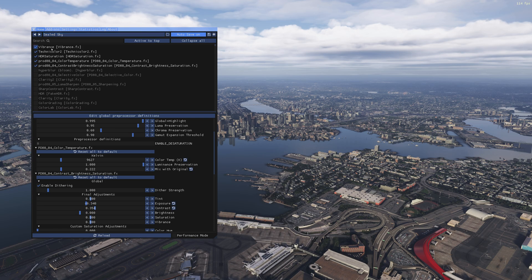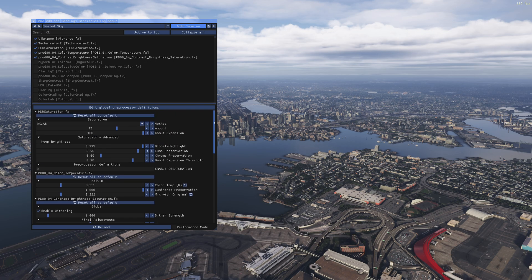Let me walk through each effect I have enabled: Vibrance, Technicolor 2, HDR Saturation, Color Temperature, Contrast, Brightness and Saturation — this is all I have enabled for daytime. I'll scroll through my settings so you can copy them, but I'll also walk through exactly what I've changed, because everyone's monitor and color tuning is different. What I really want to do is go through the minimum needed to fix the sim, and then you can build your own presets.